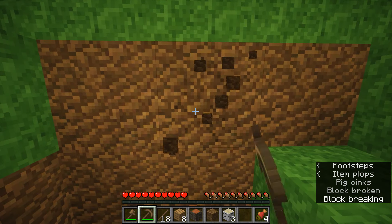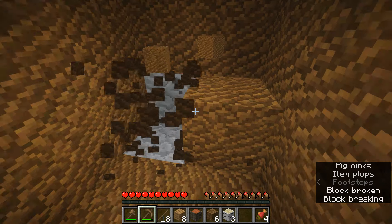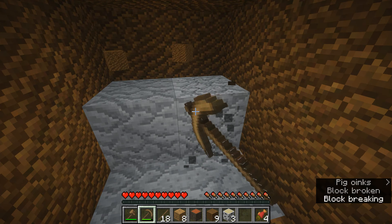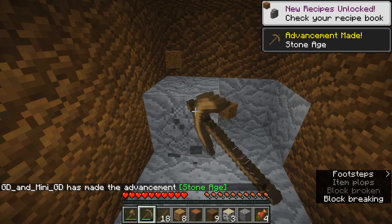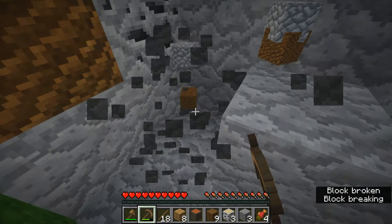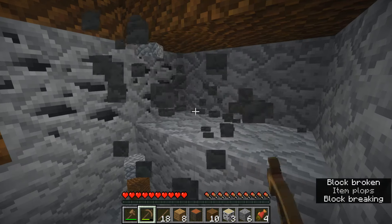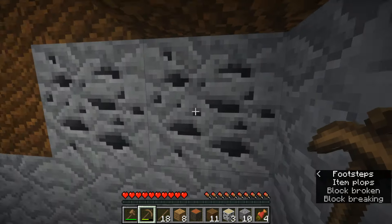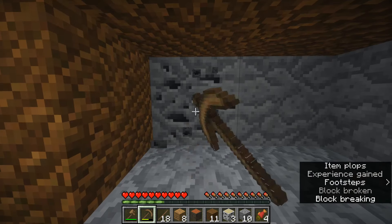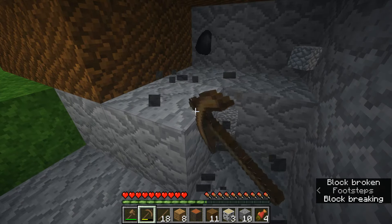Now that you've got your pickaxe, what I do is go into the side of somewhere with some stone. We go down one level and — oh my god — we have already found coal! That's amazing. You'll find yourself a vein of certain stuff like that. That's a really good find to start with because now I don't have to make any charcoal.